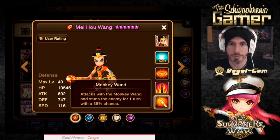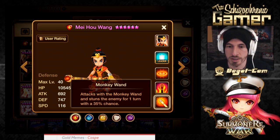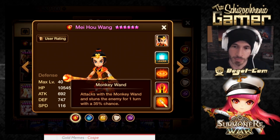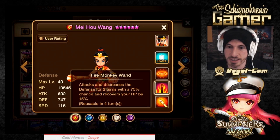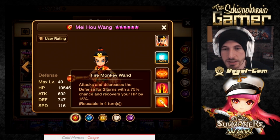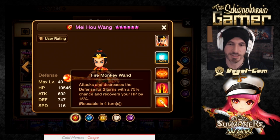First, we're gonna talk about Mei Hao Wen — I probably said that wrong, whatever. First skill attacks with the monkey wand and stuns the enemy for one turn with a 35% chance, going up to 50% after it is skilled up. Then we have the fire monkey wand that attacks and decreases defense for two turns with a 75% chance and recovers your HP by 15%. I feel like this is really not that crazy amazing for some of these monkeys' second skills.